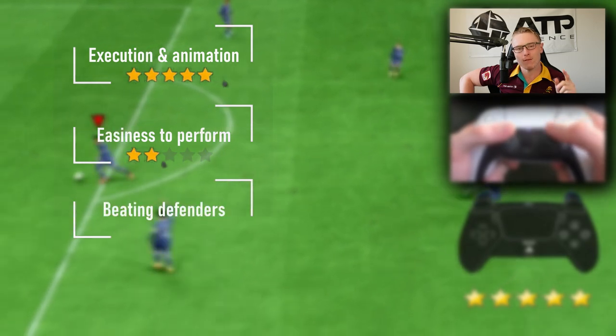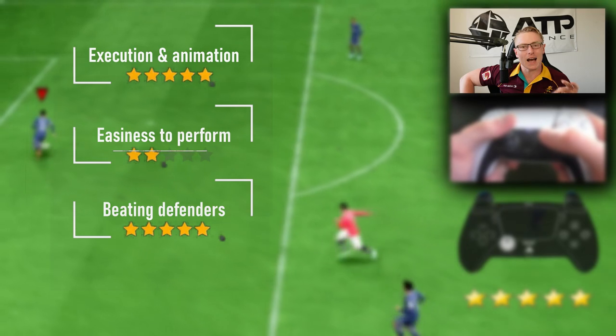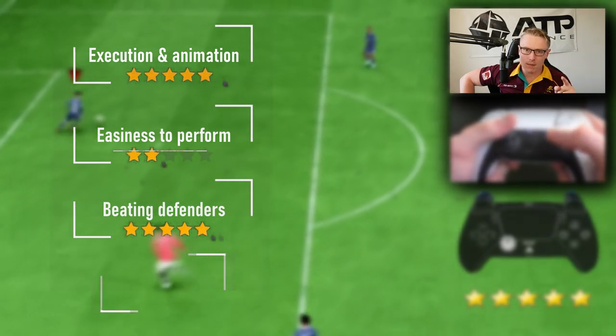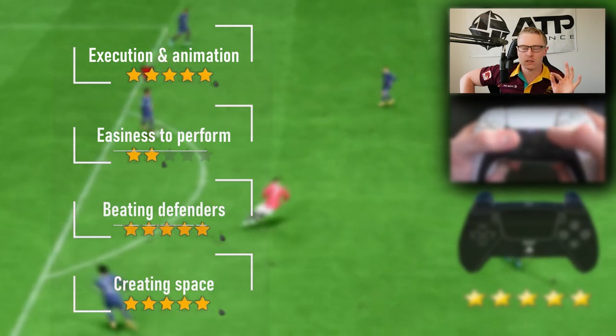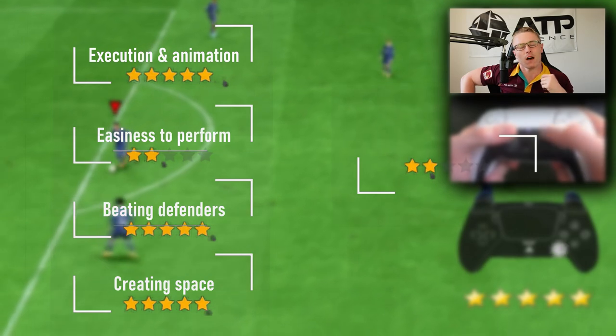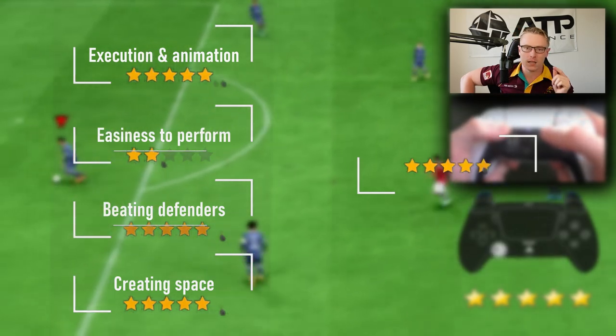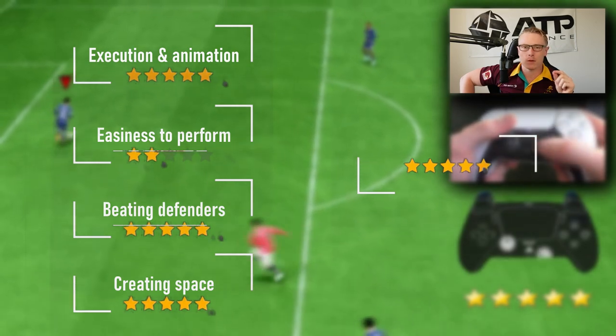Easiness to perform, though — I'm going to give it a 2 out of 5. It's a low rating; it's quite hard to perform. Once you get it down and get the angles correct, you will be fine, but it will take some time, so bear that in mind. Beating defenders: it's a 5 out of 5. It's one of the best for beating defenders because you can draw them in, hit them with the Elastico, and it's super quick.